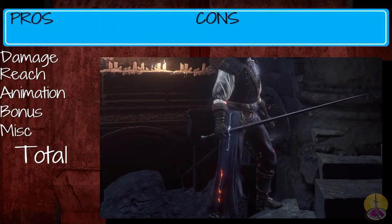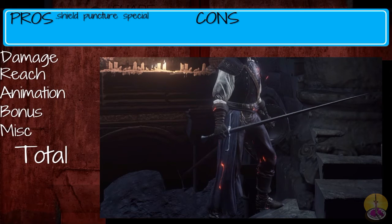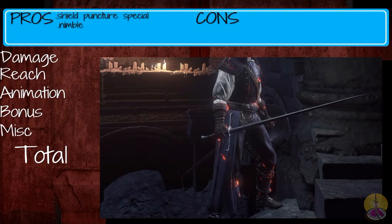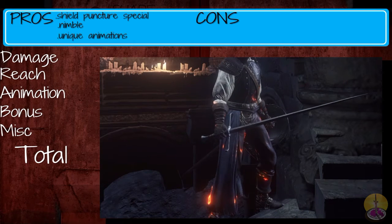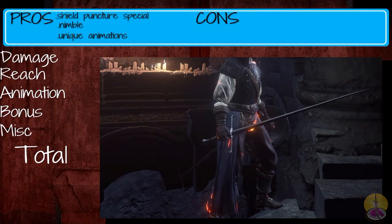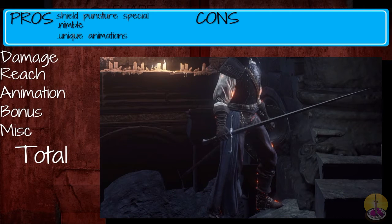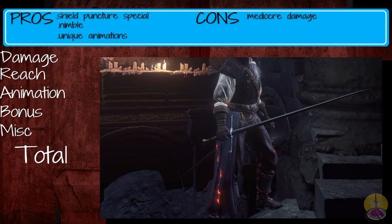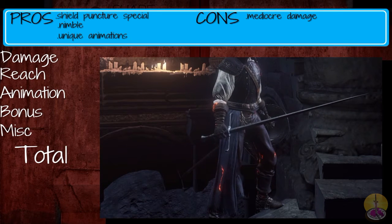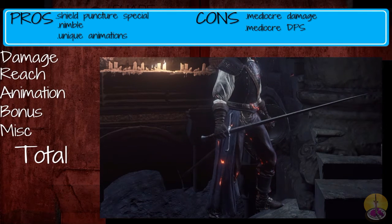Moving on to the pros and cons of the Estoc. On the pro side, you've got that Shield Splitter move that punctures shields — a genuine shield piercer. Also, the weapon is incredibly nimble and very quick. On top of that, you have a bunch of unique animations, since many of its animations are exclusive to this weapon. On the cons side, the damage is mediocre, and in terms of DPS it isn't that great either. The basic attack is okay but still weak, and the DPS isn't nearly as fast as other Reapers.